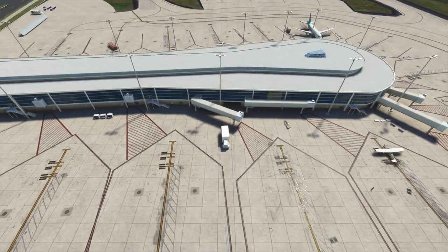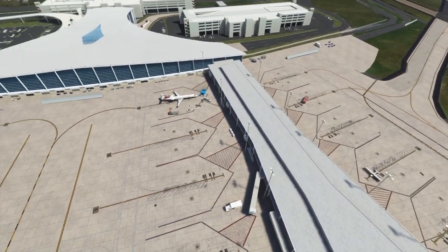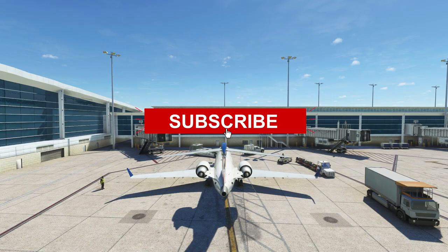Restart the sim but this time run Microsoft Flight Simulator as administrator. You can do this by right clicking on the program's thumbnail and then press run as administrator. Now you can see the jetways. Easy fix.